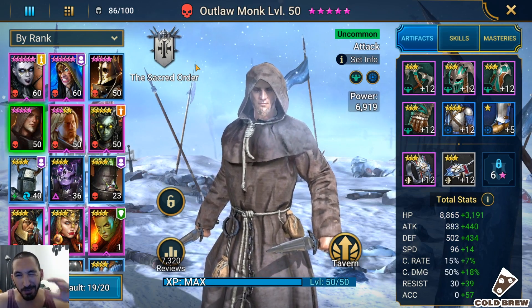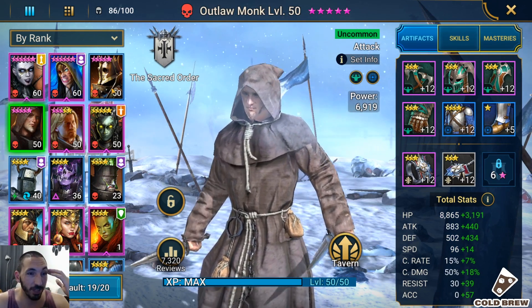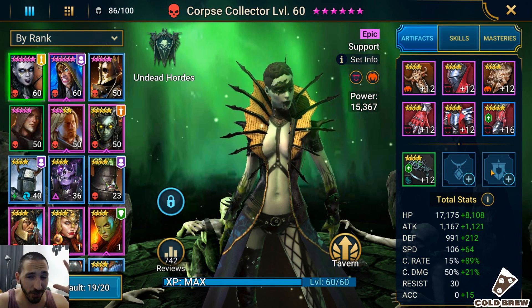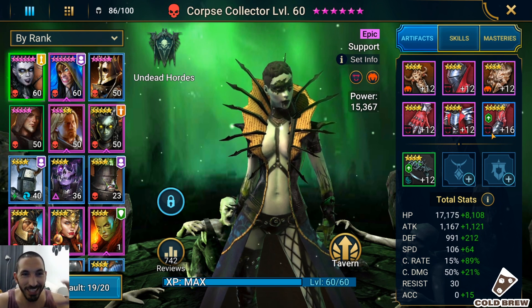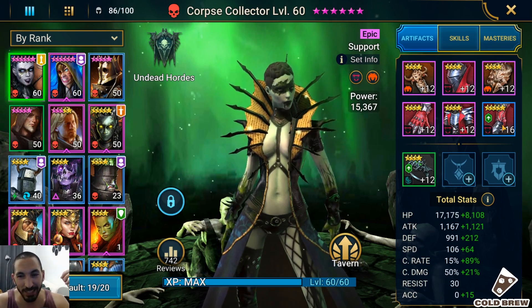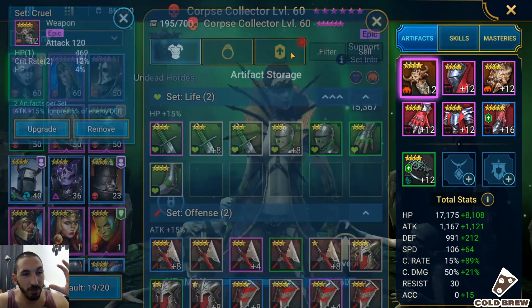Outlaw Monk was a good pull — I have him currently with the Relentless set, just having some fun on the clan boss. First up, Corpse Collector: I have her at 100% crit and as much critical damage as I can. At this stage of the game, any critical damage is amazing to have. These 40-speed boots are actually very nice with 18% critical rate.